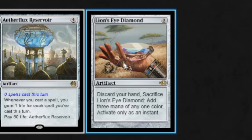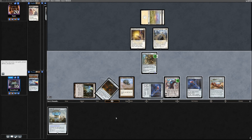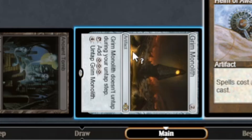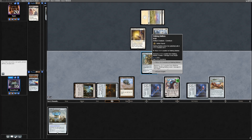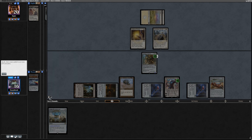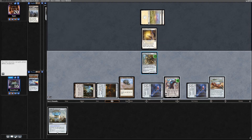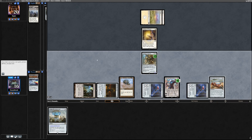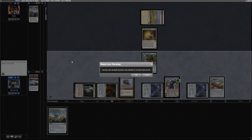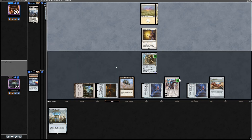We untap and draw a Lion's Eye Diamond. We play it, then make two mana, untap Grim Monolith for one mana, make three mana, untap Grim Monolith again, and tap it for another three mana. We've got six mana in our pool now. I'm gonna put another counter on Walking Ballista for four mana, kill the Stoneforge Mystic, and keep a counter on Walking Ballista for Mother of Runes next turn. We tick up Karn. I probably shouldn't have — I probably should have made the Helm of Awakening into a body. I just don't want it to be Swords to Plowshares-able.